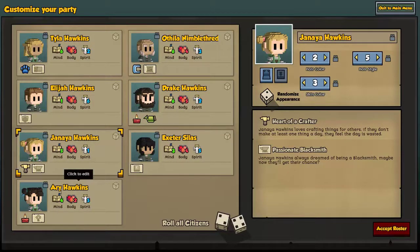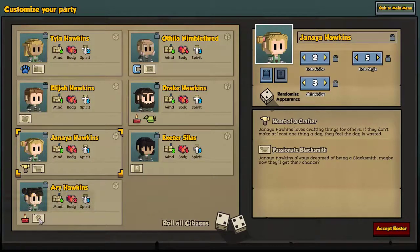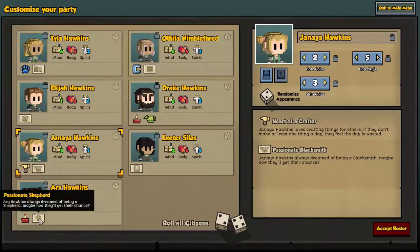Speaking of which, down here at the bottom of the list is Ari Hawkins — also a believer in the bunny god. She's going to be our Shepherd with a high spirit rating. Didn't quite find a six, but a five with a passion for Shepherd. Seems like a great combination.